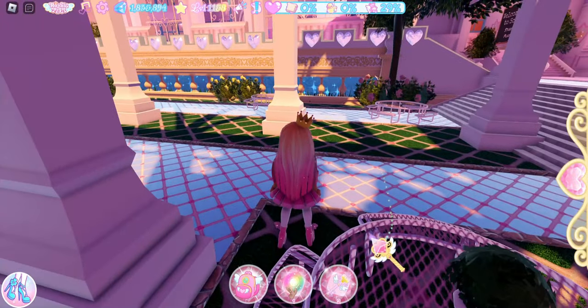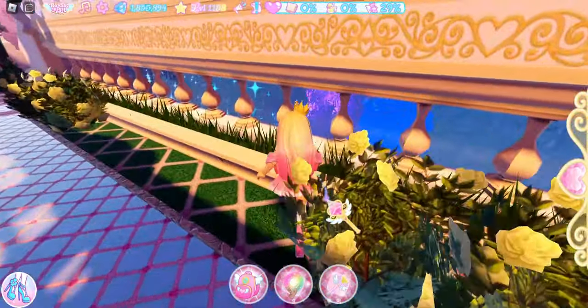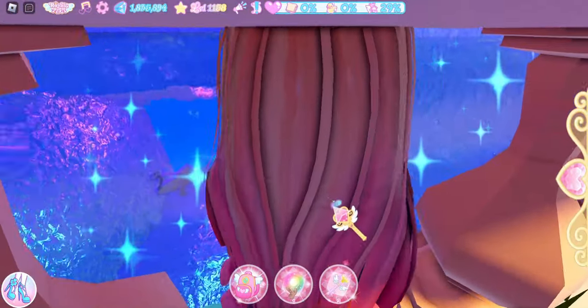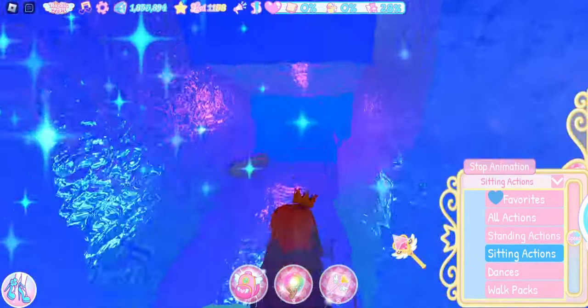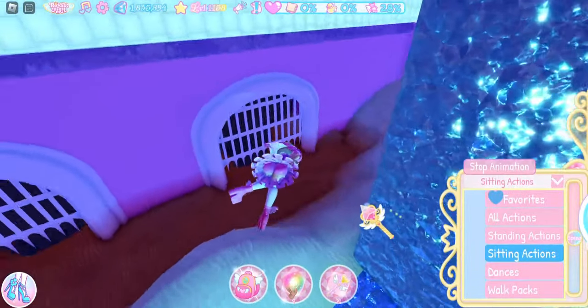We're going to come out to the middle, and you will see these tables and chairs. We're going to come over here — I guess it would have been easier to fly because now we are stuck. I went ahead and put on a sitting animation so I can get in here.